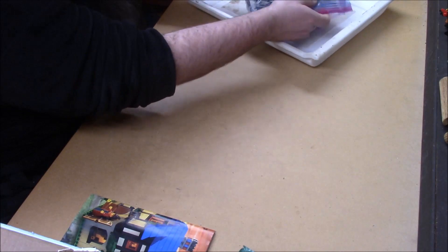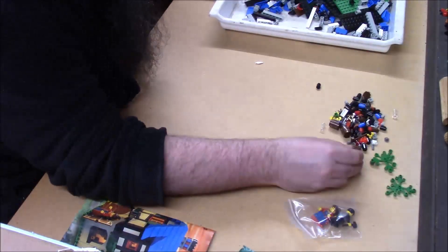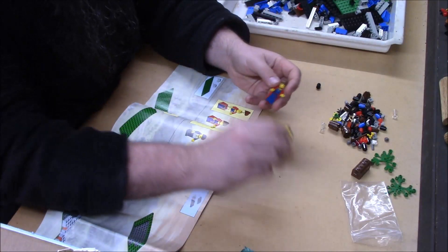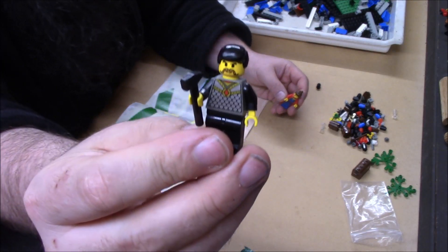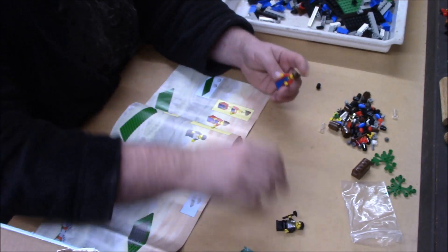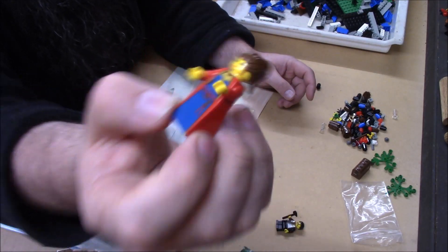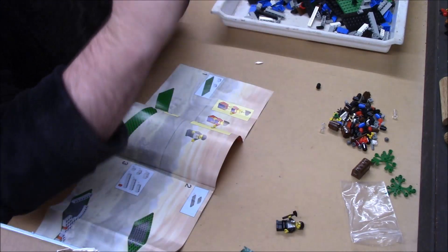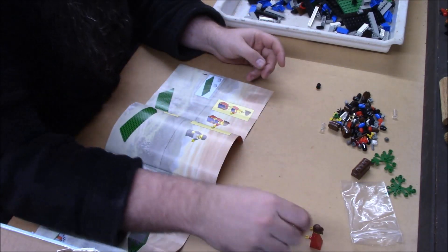Arthur actually has the minis! We have our blacksmith in an interesting torso — I've actually picked up another one of this torso, it was not very common. And then a really cool medieval female outfit with a very nice dress with keys, which was in fact a thing, and a really nice-looking fancy head for that time. Very cool minis.